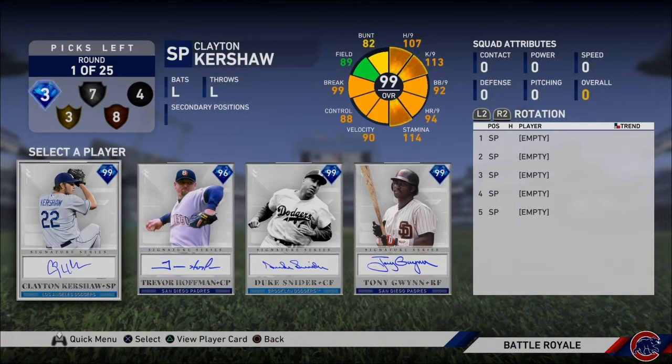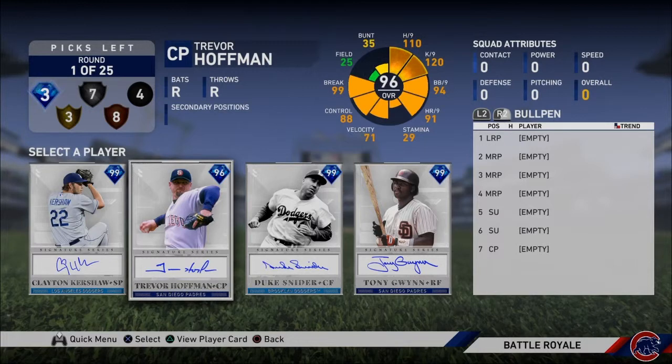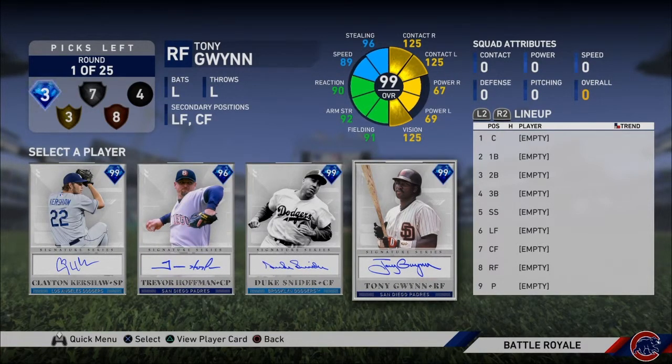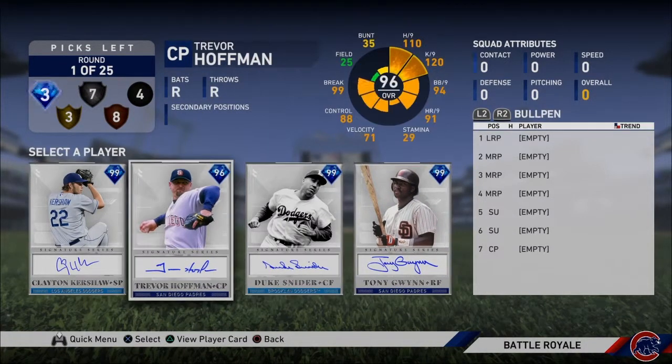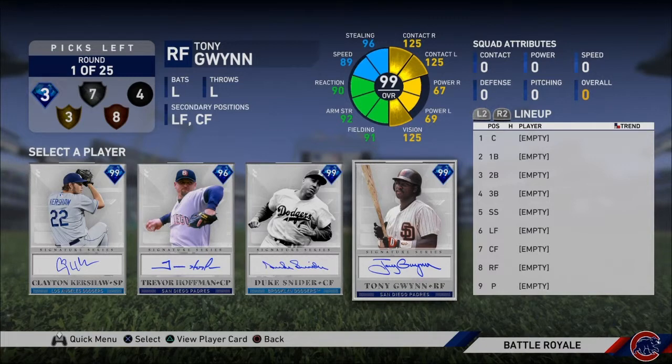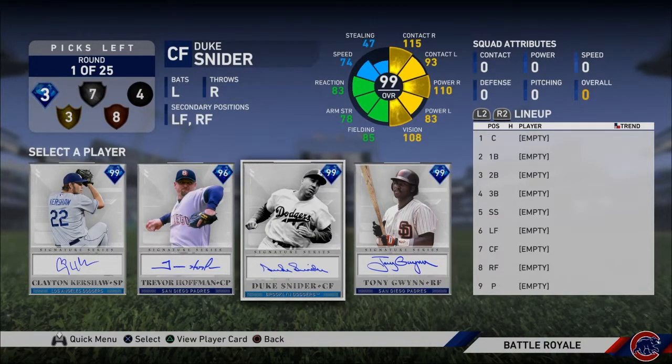Yo what is going on guys, we are here with a battle royale drafting gameplay. We have four signature series cards here — I've seen a bunch of different battle royale drafts and I've never seen this. Not that it's that special, you only get to pick one. If you've watched any of my rank seasons videos, you know that Tony Gwynn is probably the best card in the game, but since he's on my team I'm not going to use him. I'm going to use Duke Snyder because I've never used him before and I want to see how he is.